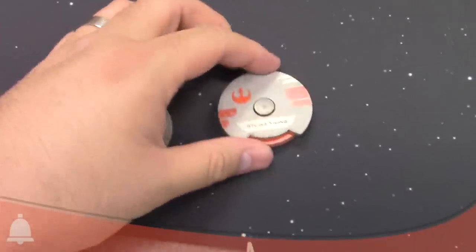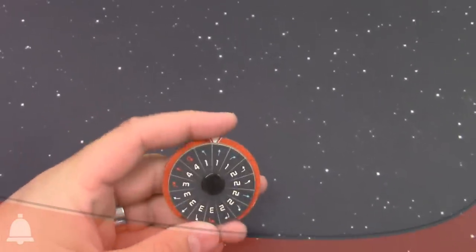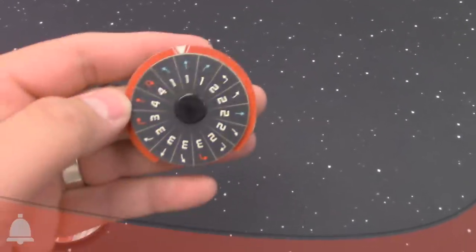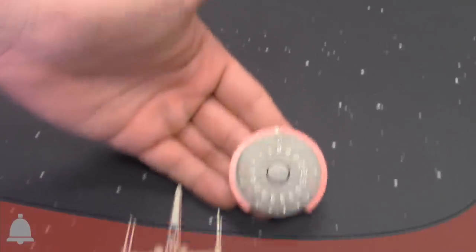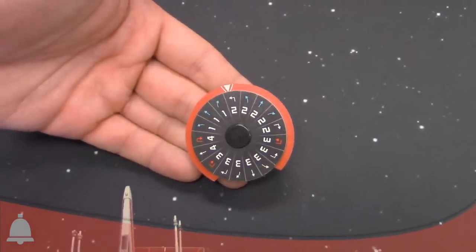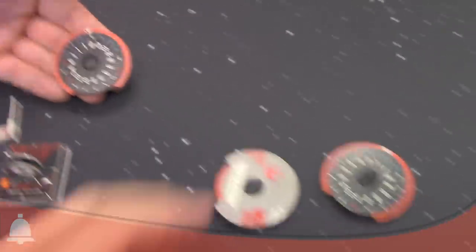And of course we've got the new dials as well. The new style — the lower part rotates and the top shows your actual action. And you can see: blue is the new green. Looking at the X-Wing dial specifically, you've got two blue banks now and the dial rolls much like the T-70.